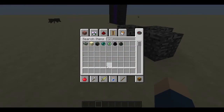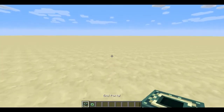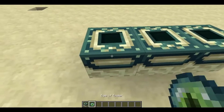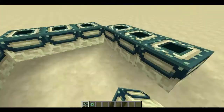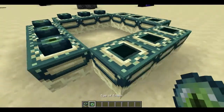Moving on to the end portal. The end portal — you don't need lava like it usually has. You have to place it inside and make sure it's pointing out, then you go right here. You cannot put it outside or it won't work.